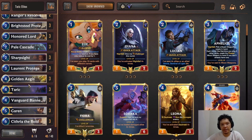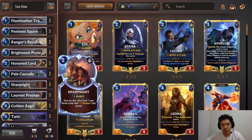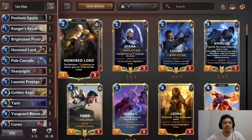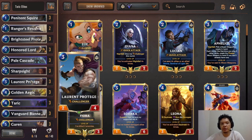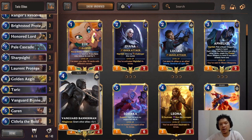Another reason is that Golden Ages synergizes very well with Taric. If you have a wide board and are able to cast Golden Ages with Taric, that's usually game over. So pairing up Demacia Bannerman with Targon gives you card draw and a well-needed finisher. The deck is very straightforward — you want to swarm the board in the first 3 turns. We have lots of 1-drops and 2-drops, and some 3-drops with Laurent Protégé.